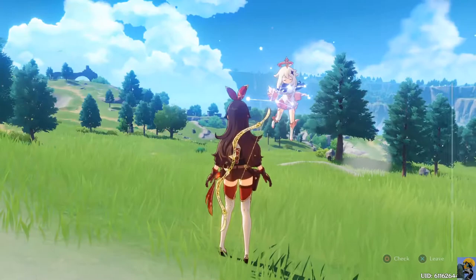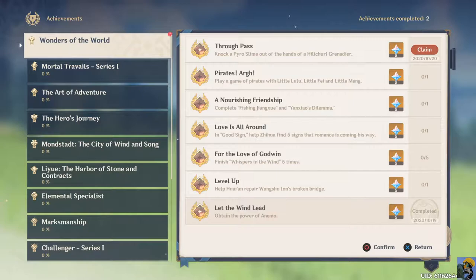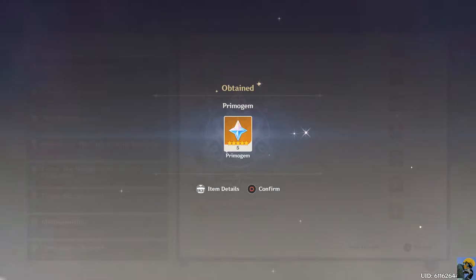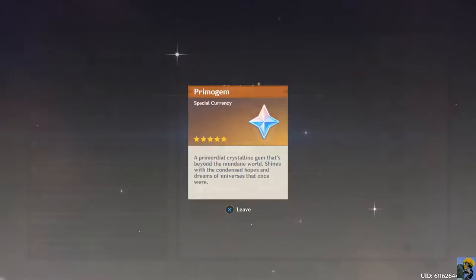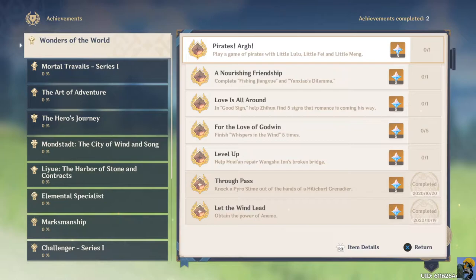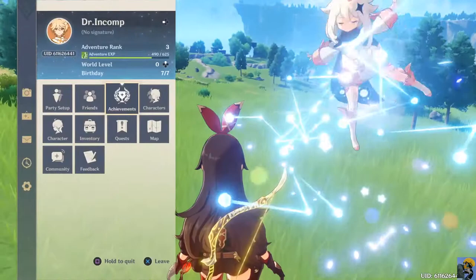We got an achievement - Wonders of the World! Through the Pass - knock a Pyro Slime out of the hands of a Hilichurl Grenadier. Oh my goodness gracious! Well that was random that we got that, but we'll claim it. Five primo gems! A primordial crystalline gem that's beyond the mundane world, shines with the condensed hopes and dreams of universes that once were. Wow, that's an amazing description.